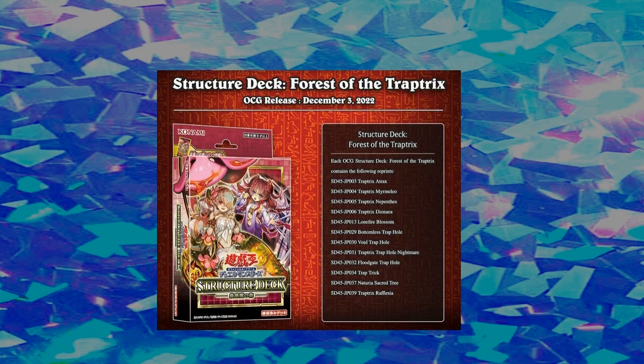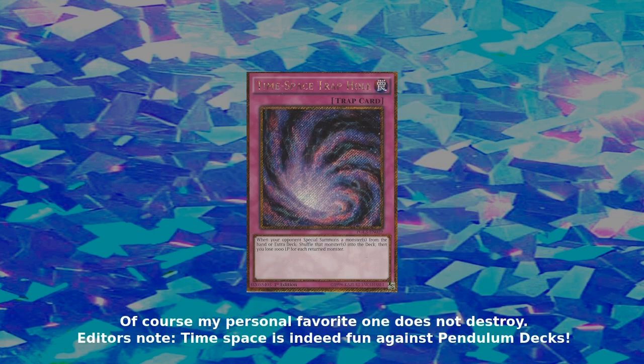This card can introduce certain options or outs depending on the scenario. Also, going first, this card can really help in Trap Trick matchups, as you'll be able to negate a good chunk of Trap Hole support — a lot of the Trap Hole cards, especially Bottomless Trap Hole, do destroy. So you too can go to your locals and tell a Trap Trick player to shove their Mantis up the Trap Hole.